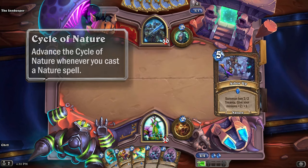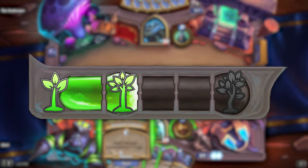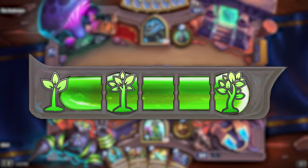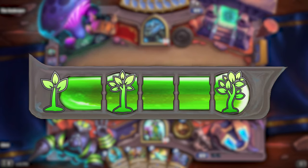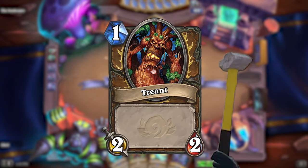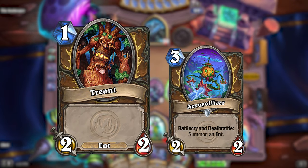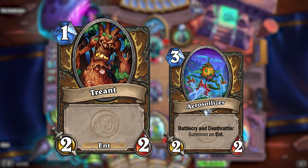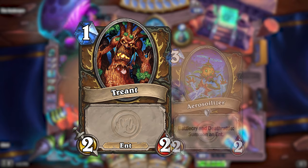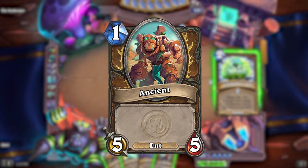So what do you use this Cycle for? You may have noticed certain thresholds on this meter. At 0, 2 and 5 there are emblems instead of the usual bar that light up when filled. This mechanic would interact with the Treant Token, and this is done by reaching those thresholds. This overhaul would completely overhaul the Treant and any cards that summon them. From now on, Treant Token will be referenced as Ents, with the word bolded like a keyword, and without mentioning the stat line. This is because Ents can be one of three different tokens, each associated with one of the thresholds on the Cycle.